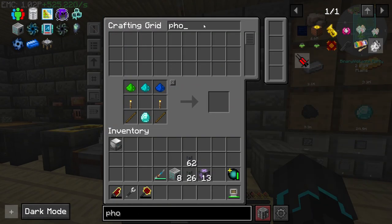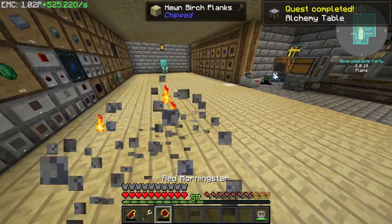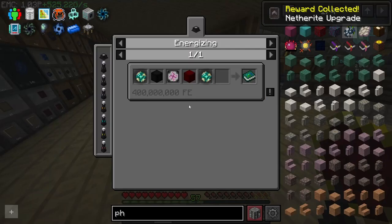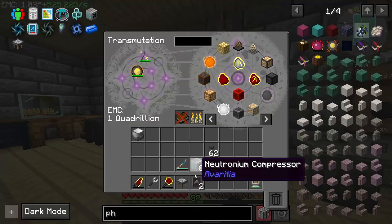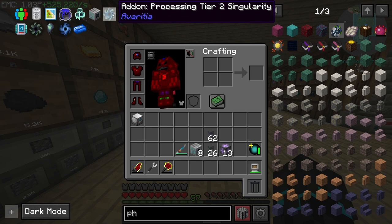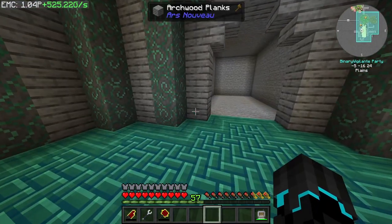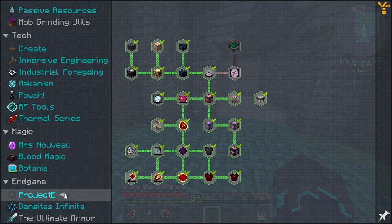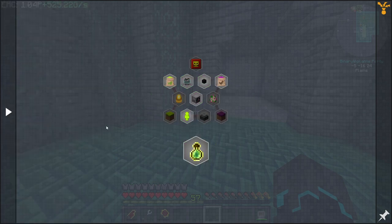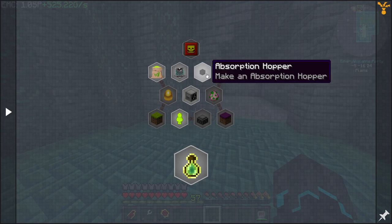Today I want to continue the work of making singularities because I think we're getting very close to being halfway there. I think there are these three right here that should be fairly easy to make, maybe, perhaps — we shall see. First of all, I do want to make this. I think I know what it does, but the main reason I'm making it is because of the quest, since Project E is now completely done. All we need is the Transputation Table and Tome of Knowledge. I'm hoping to set up the Processing Tier 2 singularity as well as the Moth Soul singularity at least.